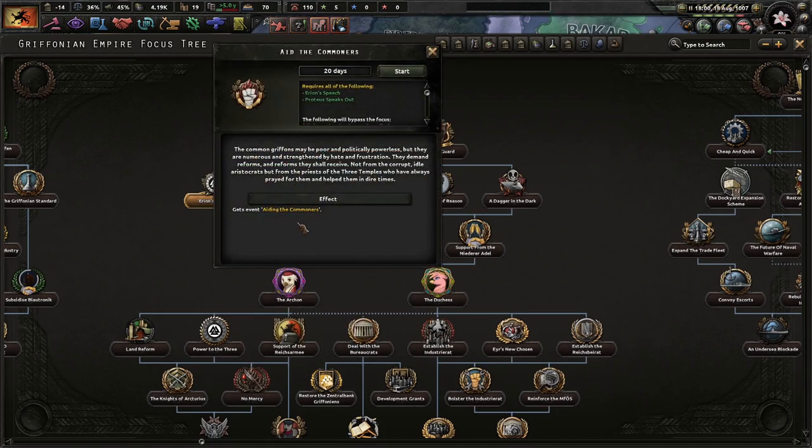The common Griffins may be poor and politically powerless, but they are numerous and strengthened by hate and frustration. They demand reforms, and reforms they shall receive — not from the corrupt, idle aristocrats, but from the priests of the three temples who have always prayed for them and helped them in dire times.